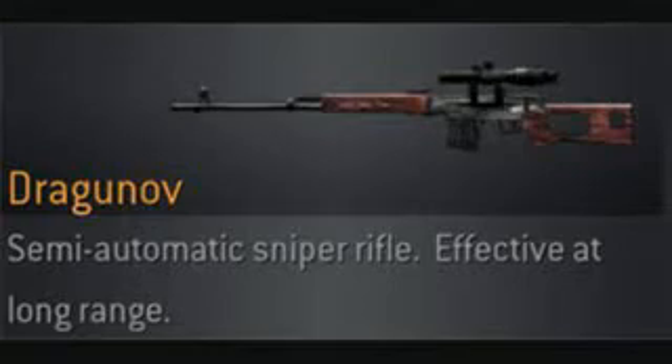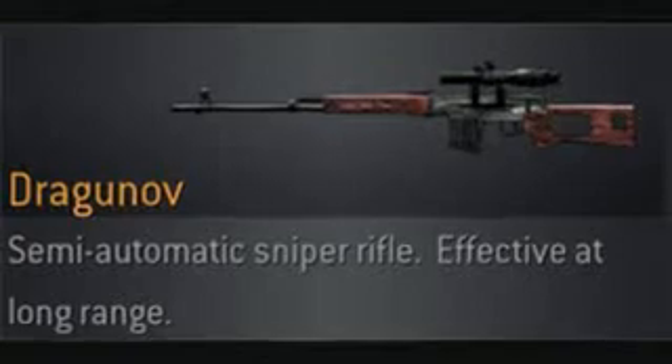We'll start with the Dragunov. It's semi-automatic, has high damage according to the stats page, and it's Russian as well. Well, not exactly — all snipers do exactly the same damage; however, their multipliers for headshots, neck shots, and torso hits vary. The Dragunov has decent multipliers, but not the best. As for the semi-automatic capabilities, not so great with the large recoil that it possesses. That Dragunov is not your best choice.